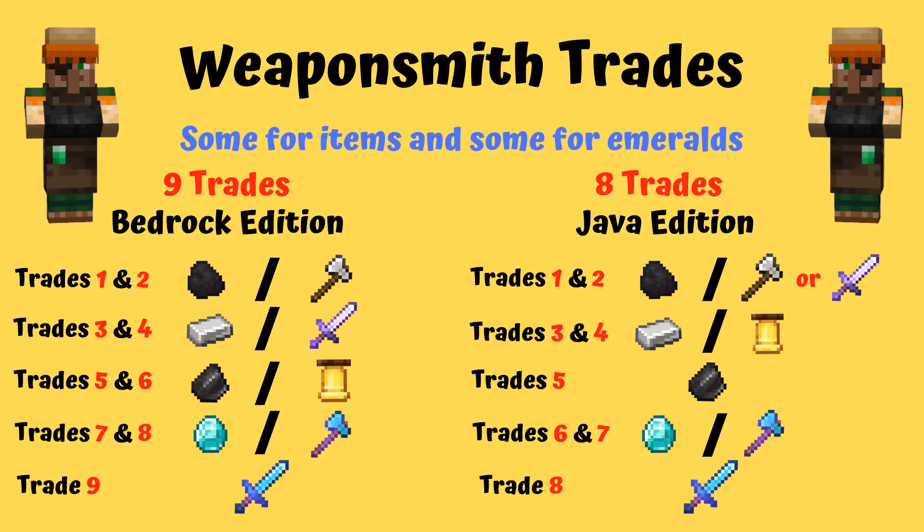Up on the screen you'll see the trades that are offered for both Bedrock on the left and Java on the right. On the left side you'll see all the items — you'll get every single one of them, provided that you level these guys all the way through to Master. On the right side, Java will be pretty much the same with the exception of the very first trades.